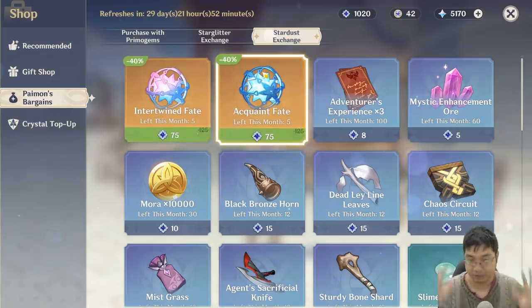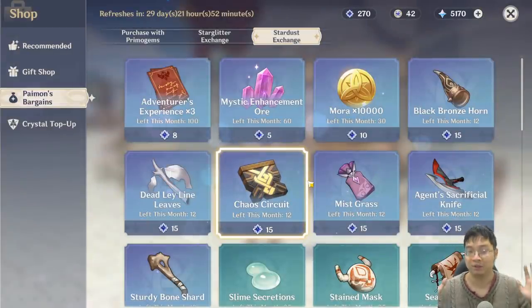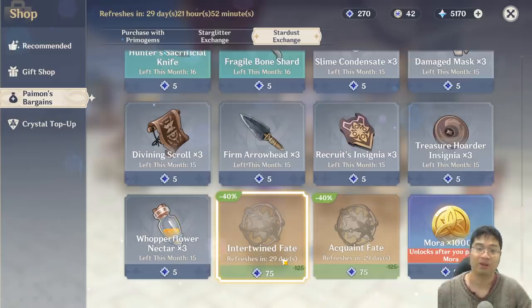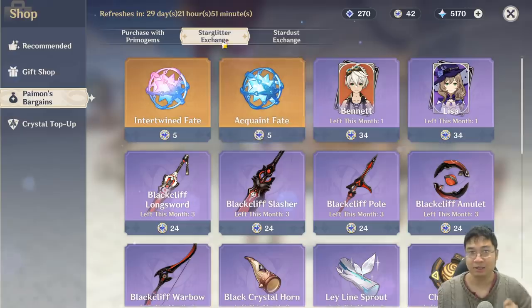For Stardust, the must-buy every month are the fates — those refresh every month and are the best value. I essentially earned 1600 Primogems by buying those two fates, spending about 700 Stardust. It's a redemption system: you spend currency to wish, get dust from non-great pulls, then buy more fates. Make sure you buy them every month. If you're on Europe or NA, double check before the shop resets. If you don't have enough Stardust it's okay — don't force it.